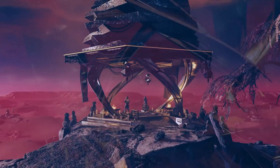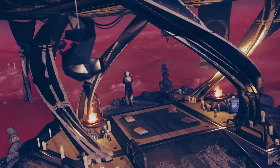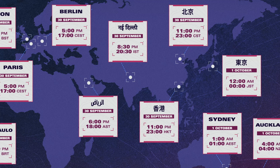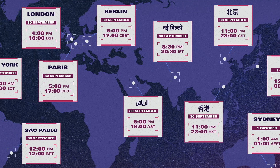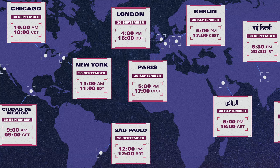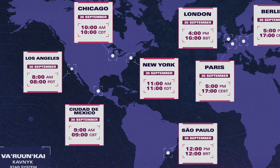The article starts off with a very basic overview of the story of Shattered Space, but then shows a world map detailing what time the DLC will be downloadable. We've known that it will drop on Monday, September 30th, but this is the first time we get to see exactly when. So it looks like I'll be starting my stream just before 10am central time.